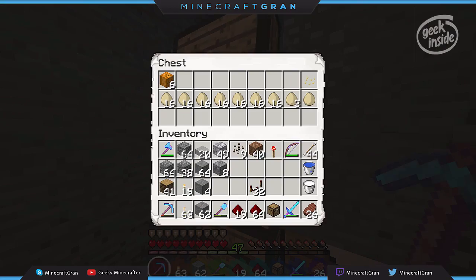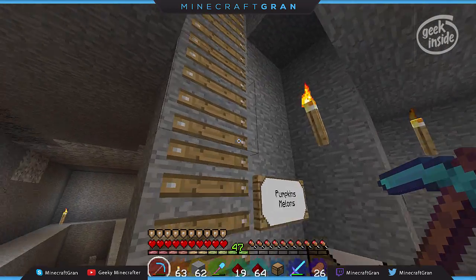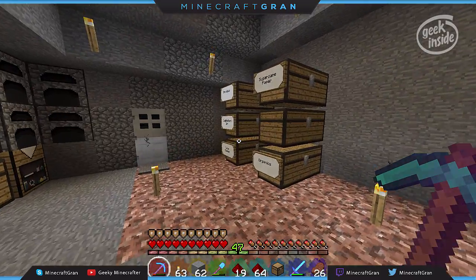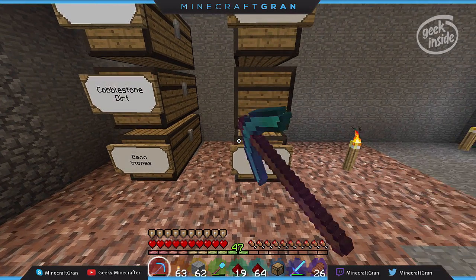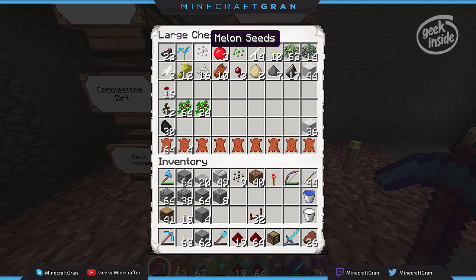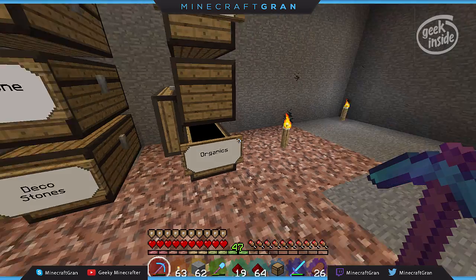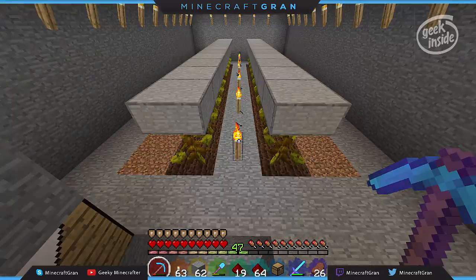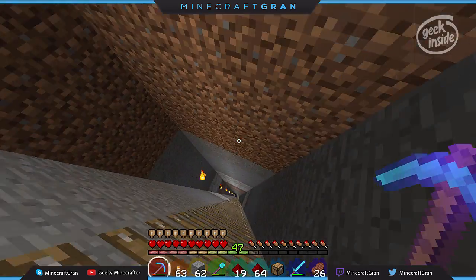I think maybe I left them upstairs — or they might be downstairs. We'll run downstairs and get those. This will give me a chance to show you a couple of other things I've done. Of course this is the melon level — melon and seeds. And there's the redstone for that, I'll show you that in just a few minutes.